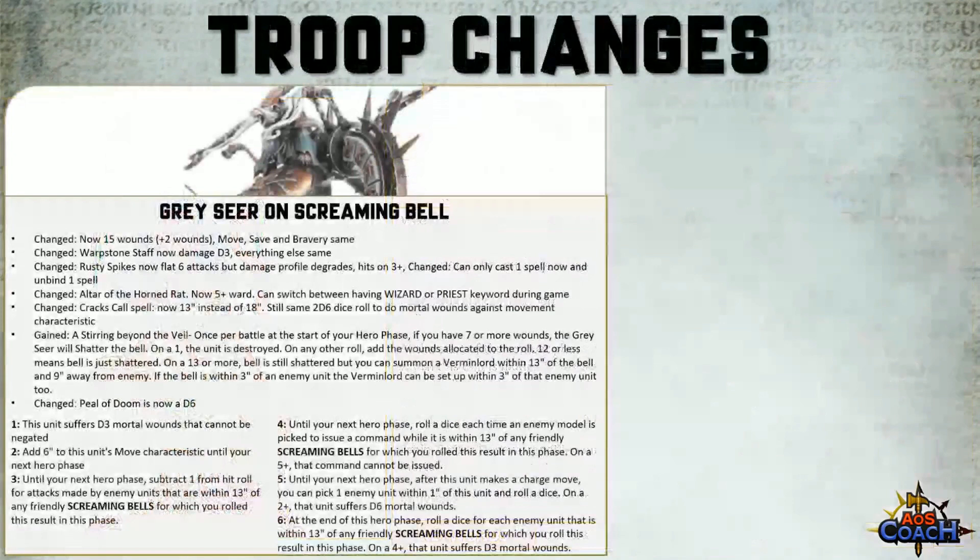One of the biggest reductions is it can now only cast one spell and unbind one spell — it used to be able to do two, so unfortunately it's lost a little bit of its magic power. The biggest change to the Screaming Bell is the modification of the Altar of the Horned Rat, which used to provide Battleshock immunity to units within 13 inches of the Screaming Bell. This is going to hurt, especially for those building around large units of Clan Rats.